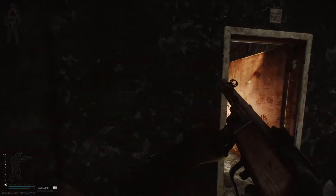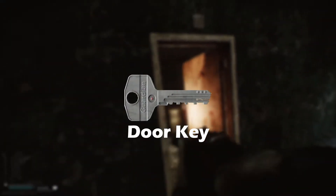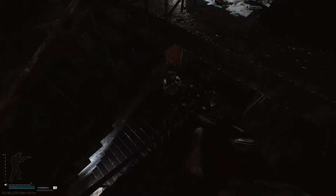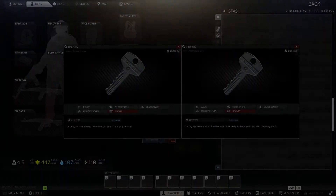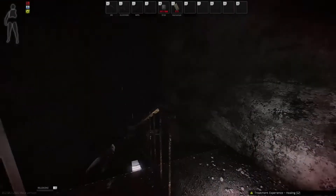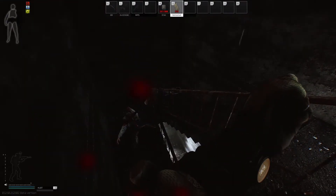The next key that we'll be going over is the door key. There are actually two keys known simply as door key in the factory area of Tarkov, but when looking at their descriptions, we can see which one is which. To differentiate the two, the description for one of them states it is labeled pumping station, while the other one reads administration in its description. The first one we're going to look at is the key that's labeled pumping station.